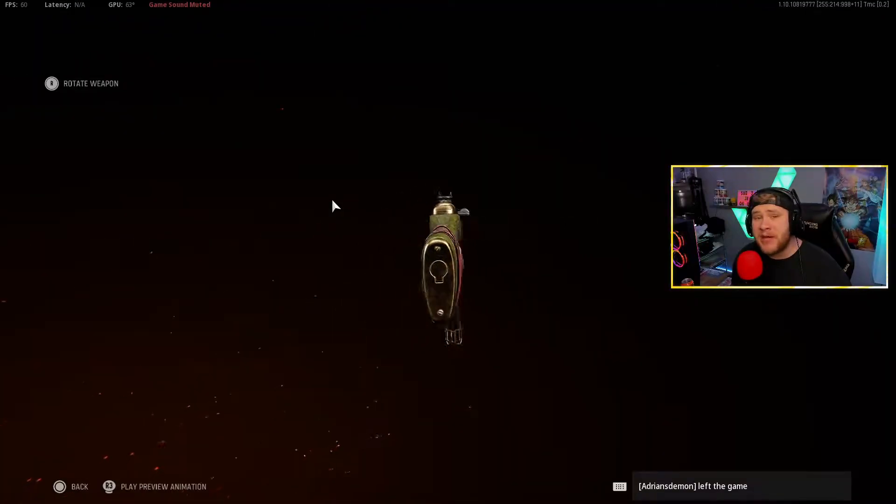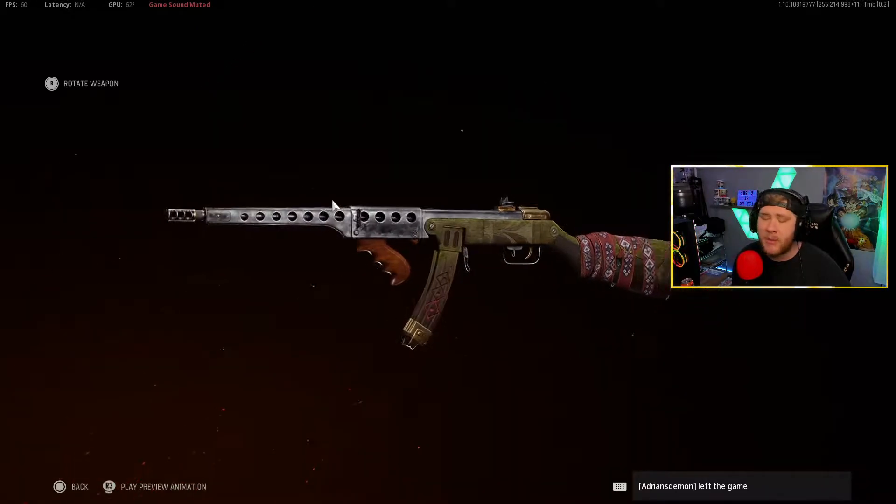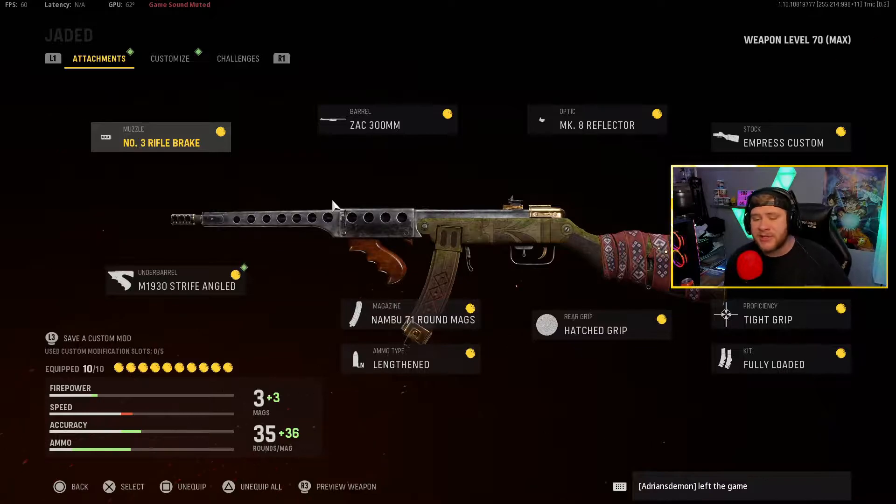This is the brand new PPSH Jaded, which actually comes with the bundle — the bundle also comes with a marksman rifle but we're not covering that today. The attachments it comes with are: no rifle brake, Zac 300 millimeter barrel, MK reflector sight, Impris custom stock, tight grip, fully loaded hatch grip, Nambu 70 round mags, lengthened, and the M1930 Strife angled underbarrel foregrip. I kind of fried with this class — it's really fun to use. The only thing I swapped out is the barrel; definitely run the last barrel on the PPSH to control the recoil.